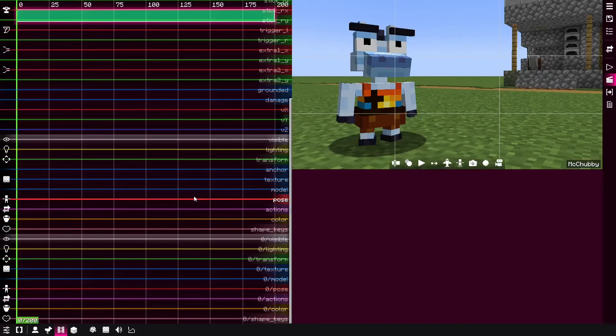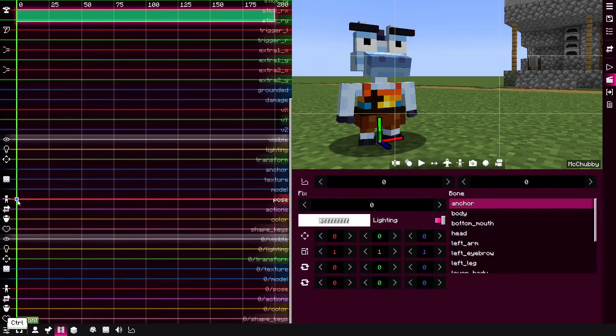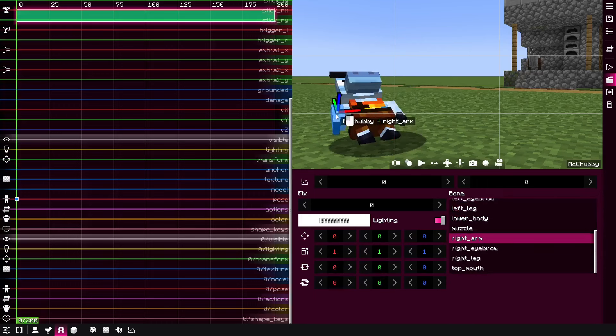Now let's talk about posing features. The first feature is that whenever you create a pose keyframe, you will now be able to see the axis, which helps you navigate with the posing tools. For example, the green one allows you to move the anchor along the green axis. If I change the anchor and then pick another pose, you would see that the green axis shows you which direction to move, even if you rotate the model.